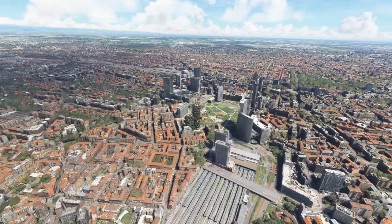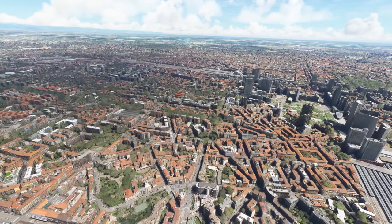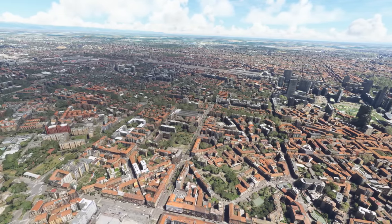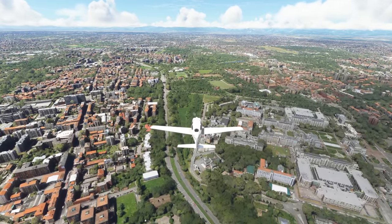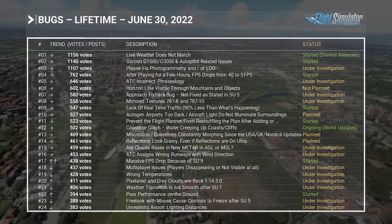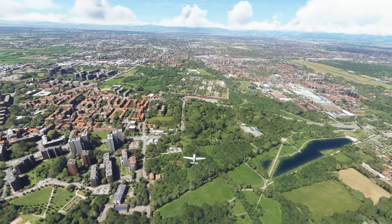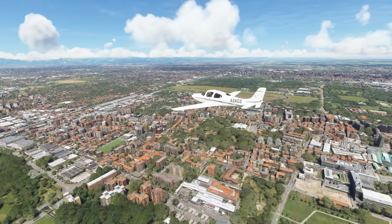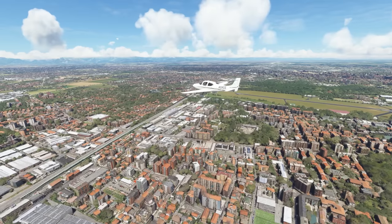Further, very much related to performance issues, are the serious stutter issues when looking around in the Series X, which has been in place since SimUpdate 9. Work on this has also started. Moving on to bugs that have been here for the lifetime of the sim — around about two years — after playing for a few hours, frame rates drop from 40 frames per second down to 5 frames per second. Work on this has now started. This feedback snapshot gives the very clear impression that Microsoft and Asobo are now working on all of these problems, which is very much one of the reasons they've delayed SimUpdate 10 back towards August.